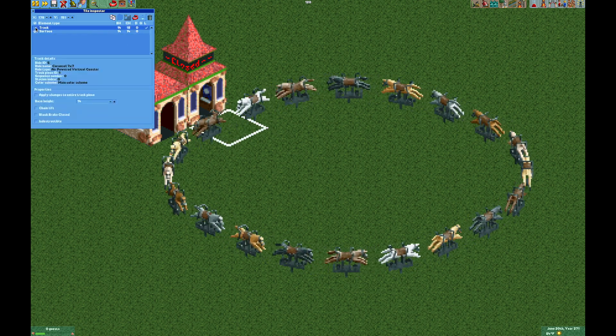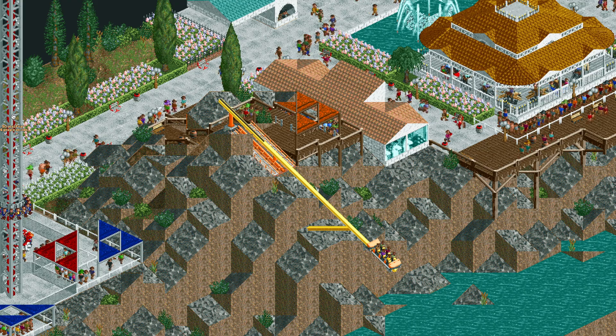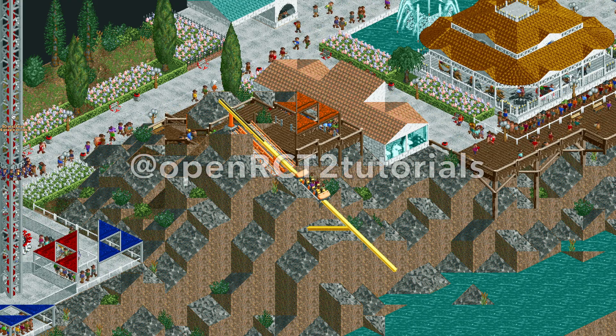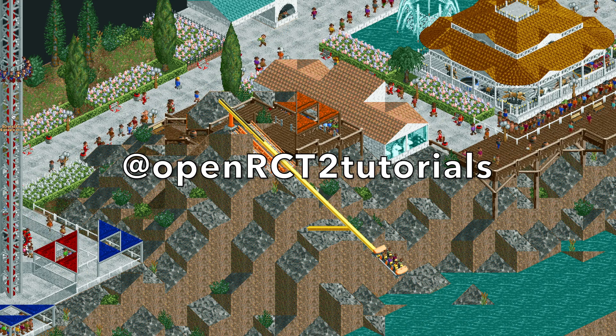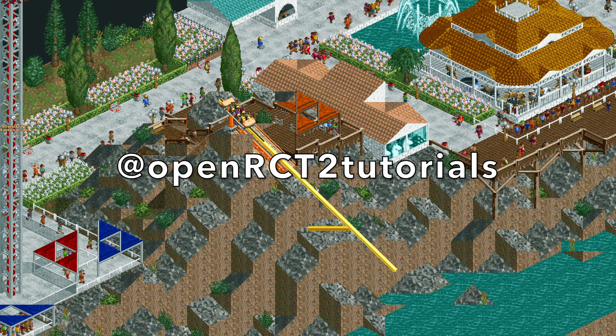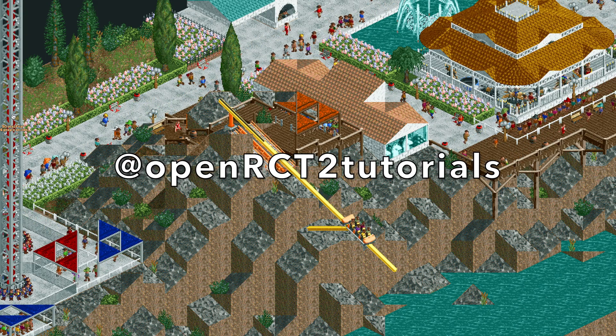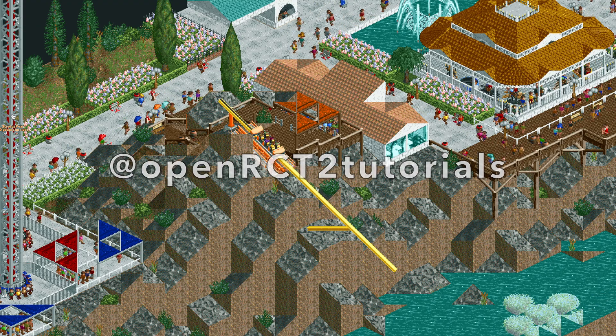Now we have a working carousel. Thanks for watching — let me know if you have any questions in the comments and make sure to subscribe, because next time I'm going to be showing you how to build your own extreme recreation, a little ride that dangles guests over the cliff. Stay tuned for more as I go through all of the rides from my Cliffside Park and show you how to make them yourself.